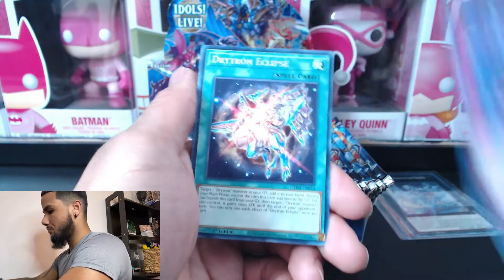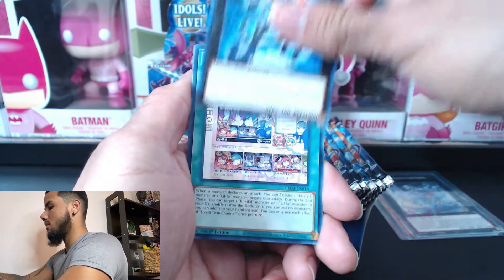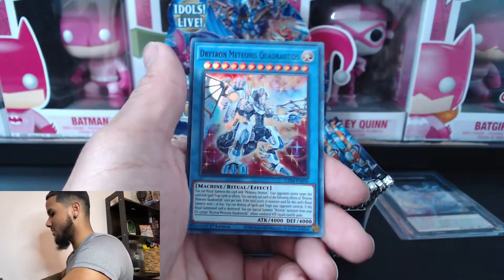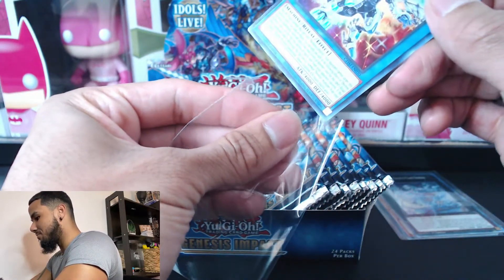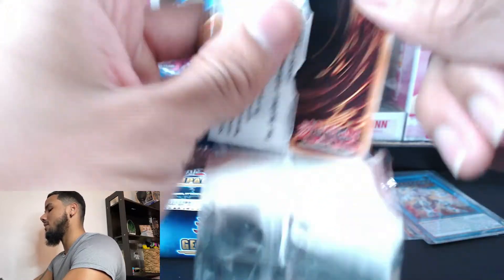Bottomless Trap Hole, Dry Tron Eclipse, Herald of Ultimate Bliss, Born from Draconis, Number 96, Live Twin Channel, and Dry Tron Mitianus Quadrantids — I think that's how you say it, I'm trying my hardest. Let's put that in the sleeve. Going on to the next — I'm gonna do this video as quickly as I can because videos do take quite some time.